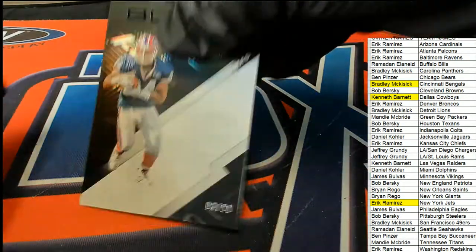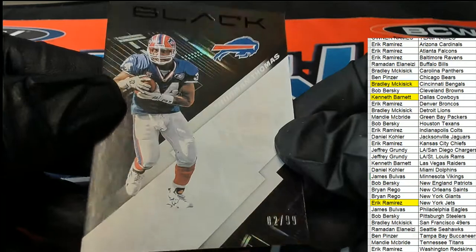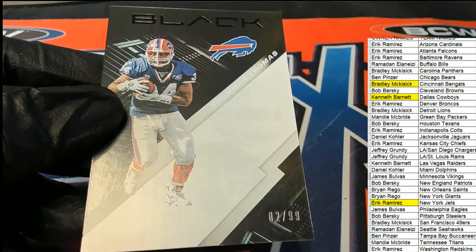The final thing coming out of here is Thurman Thomas, Bills — two of 99 for Ram.